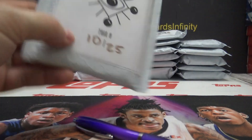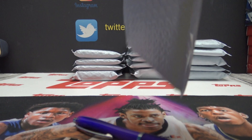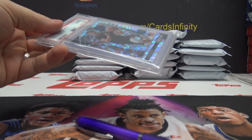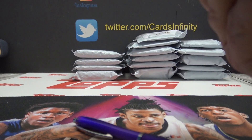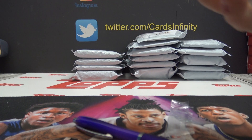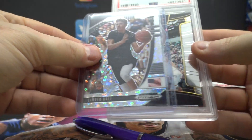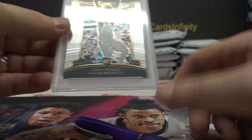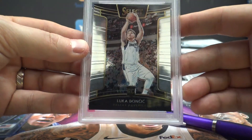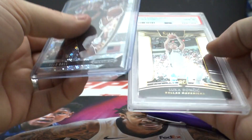Pack 10, Bar 90, this one's yours dude. We got LaMelo on the front rookie and oh, that's his rookie — 2018-19 Luka Doncic gem mint 10. Bar 90, you got a 10 Luka. That's pretty cool.